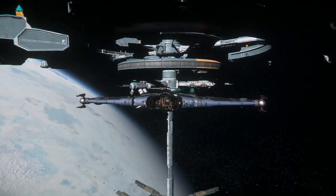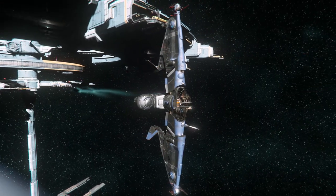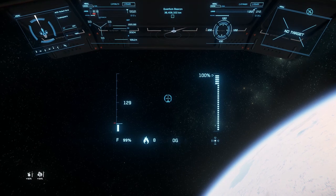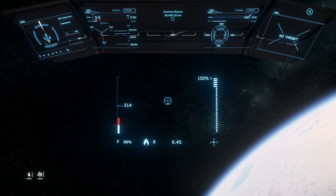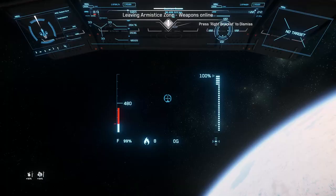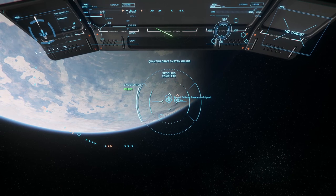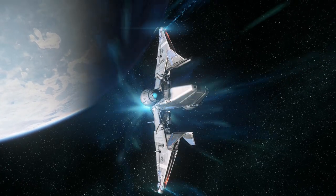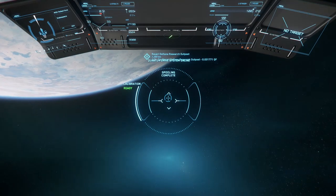Once we get past the dock and exit, we're going to rotate into our space configuration and then target up Rayari Deltana. We're going to shoot this approach because I really want to give you tips on night flying in particular. Even in the real world, there are a lot of illusions that real pilots experience flying at night and they do come into play a lot in Star Citizen. You don't have a compass heading or anything to orient you, so a lot of times you're flying blind so to speak.